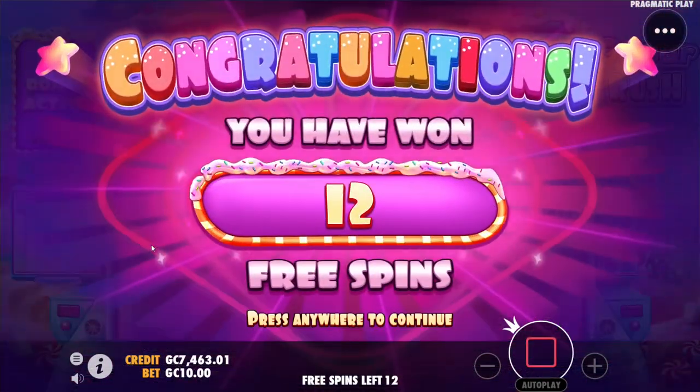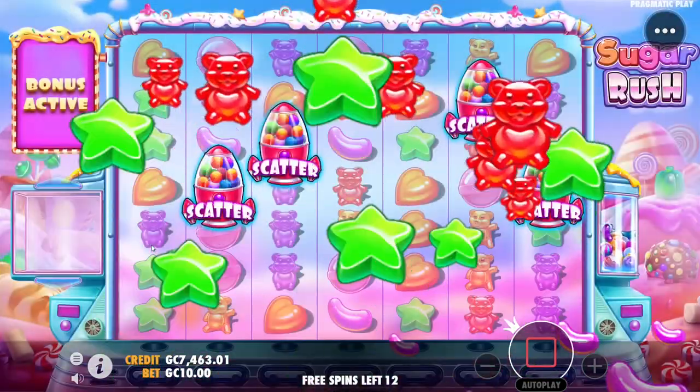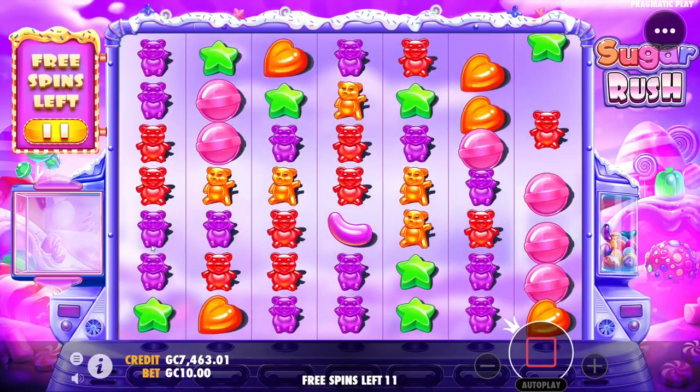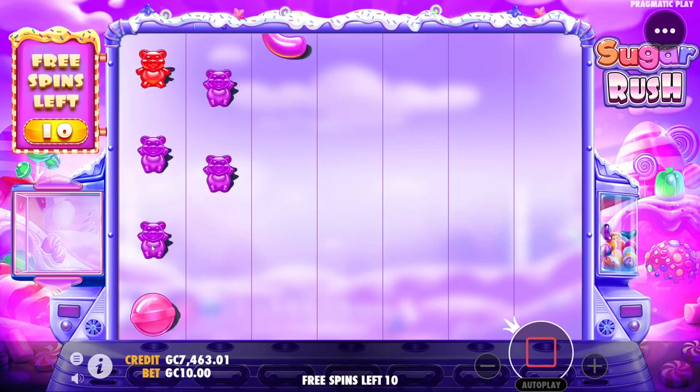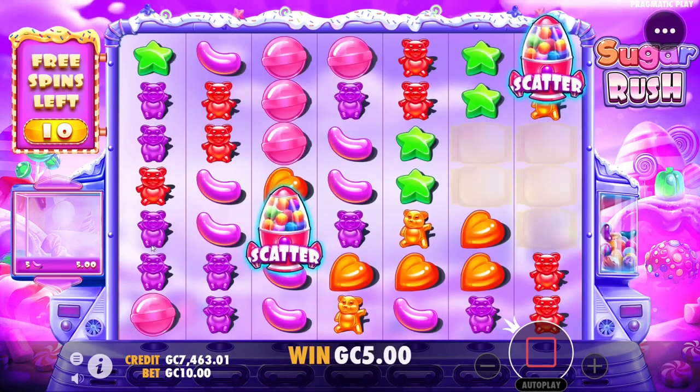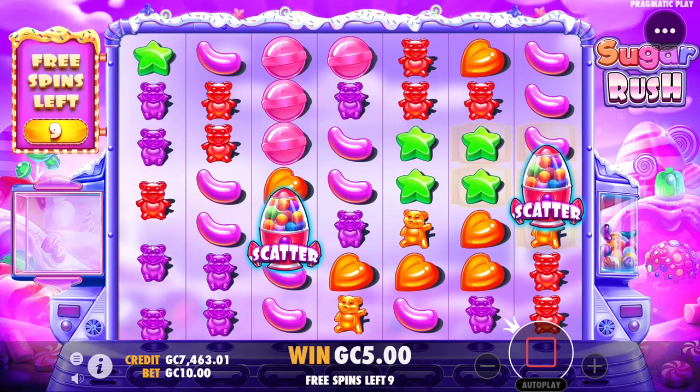Four scatters again — it just feels like it's more common. I feel like there's got to be some notes somewhere that say they changed the programming on this. Double scatter — nothing.